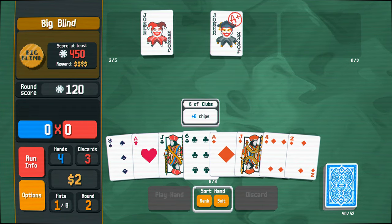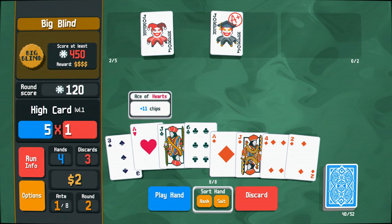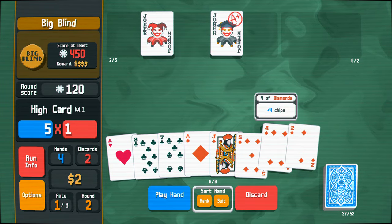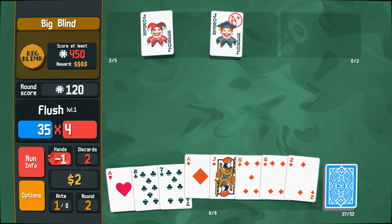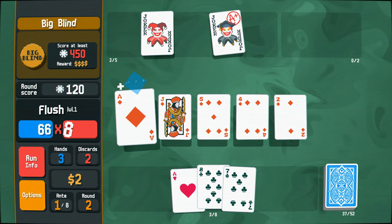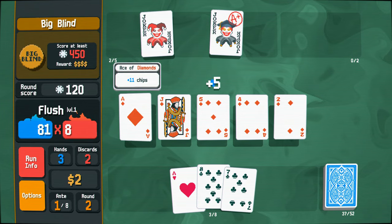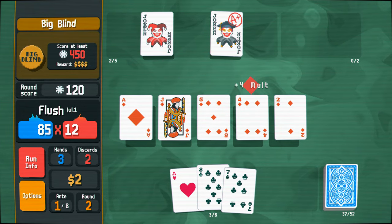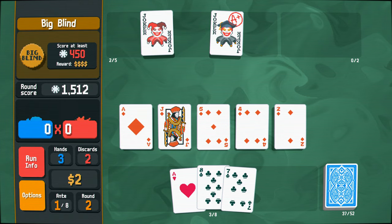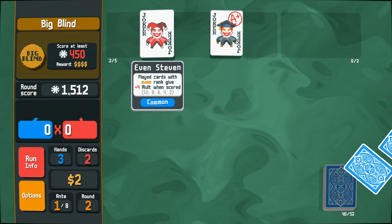Played aces give extra chips and multiply when scored. I think what I'm going to do here is go for a bit of a risky play. I'm going to discard these three here. And there you go — we get a flush here. We'll get a multiplier from our ace. So we get extra chips and we get that multiplier. This is a really, really nice card here. Then this gives us a multiplier as well. Just look at how crazy that's gotten!